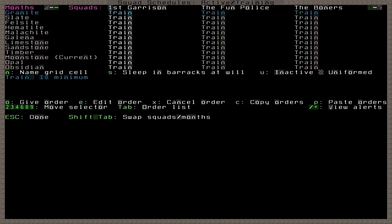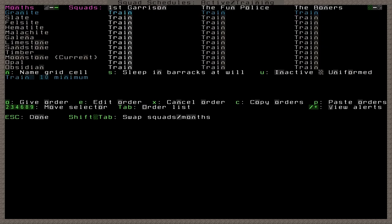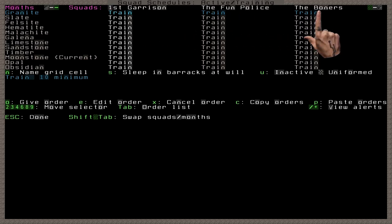Pressing S will take us to the schedule menu. Right away you'll notice this doesn't look like the submenus we've seen so far — it's kind of its own thing. You can't even go back to the other submenus with the usual keys; you have to press escape to exit from here. First, there's a line at the top showing us which alert we're modifying. You'll need to make sure that this is the active/training alert, and you can change it with the forward slash and asterisk keys. This big grid is showing us what each squad is scheduled to do on each month — the y-axis is months, the x-axis is squads, and the cells are the orders.